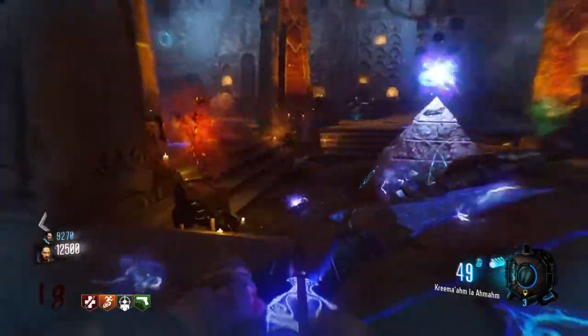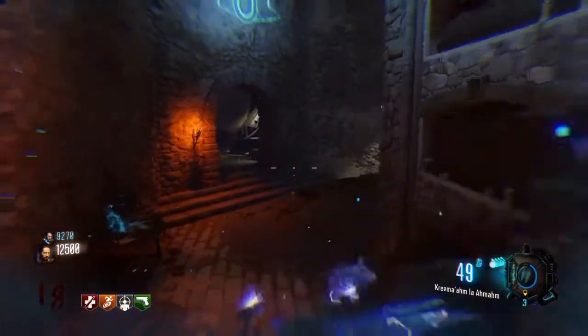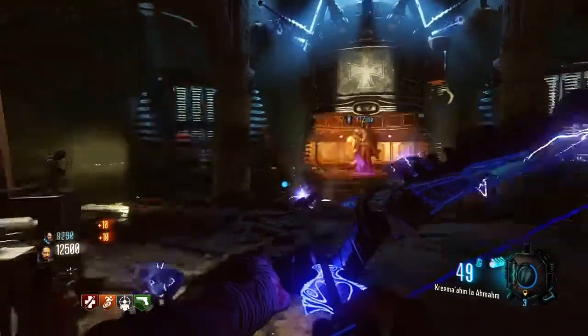From here, what you need to do is get yourself a standard bow from where you first got yourself a bow. So make your way down into this room here and shoot all of these orbs going around this teleporter machine.